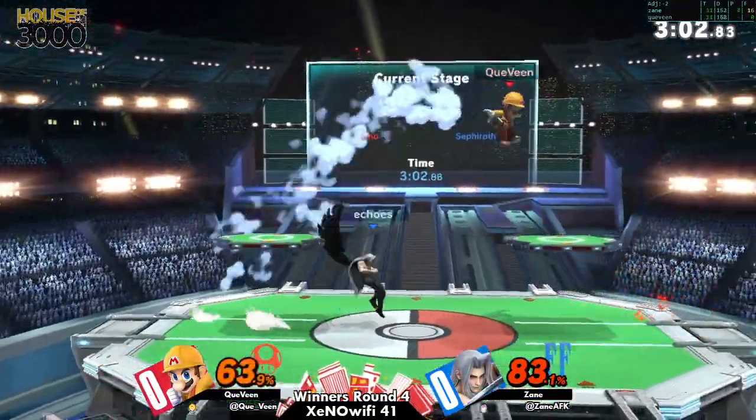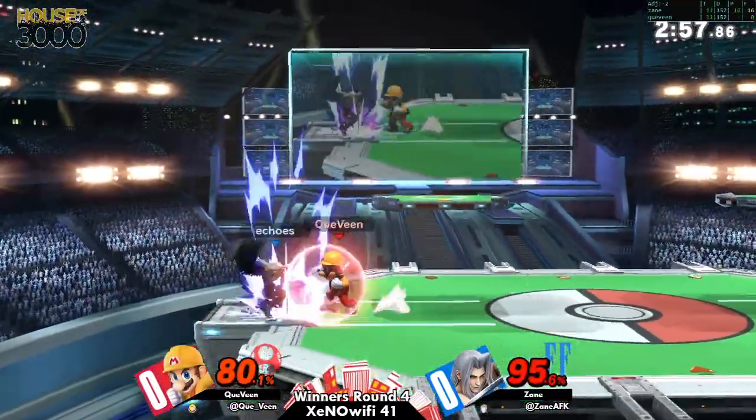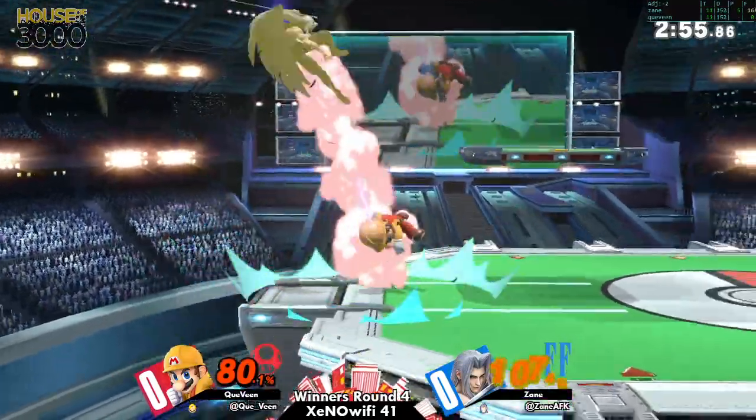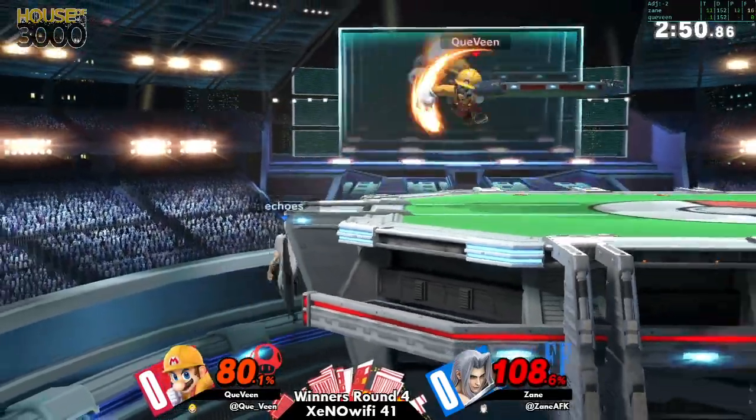They're doing a very good job of just keeping Mario out. You really have to make use of Sephiroth's tilts — forward tilt is definitely probably one of his better options.